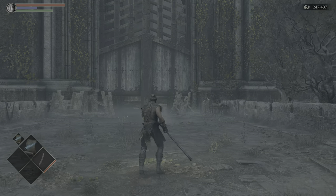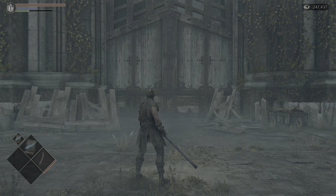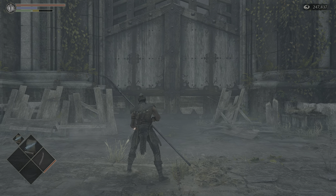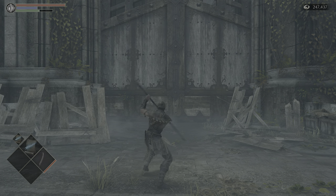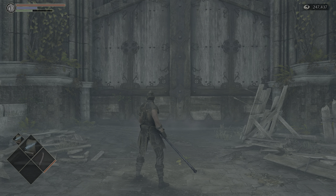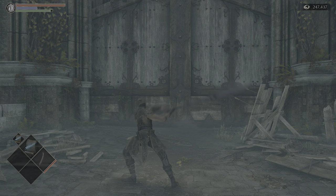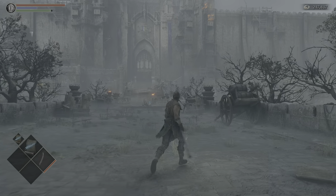Two-handed R1 — there's a slash-stab combo. R2 does a big swirl. If you do R1 to R2, it doesn't really do a whole lot, but R2 to R1 puts it into the stab instead of the slash.